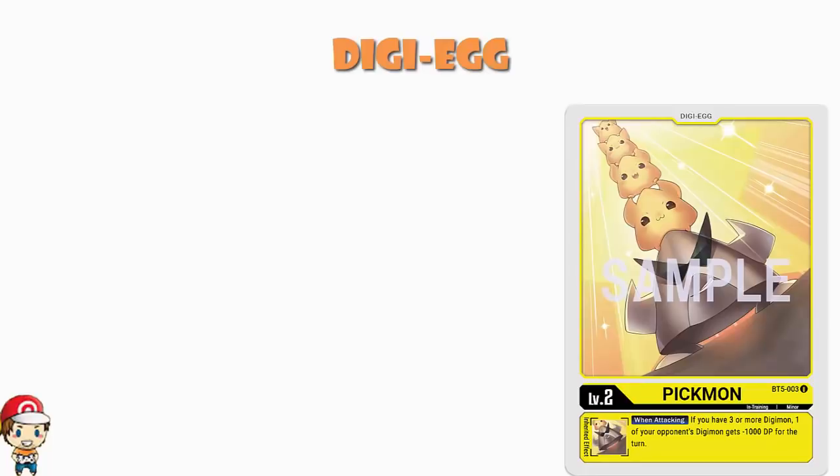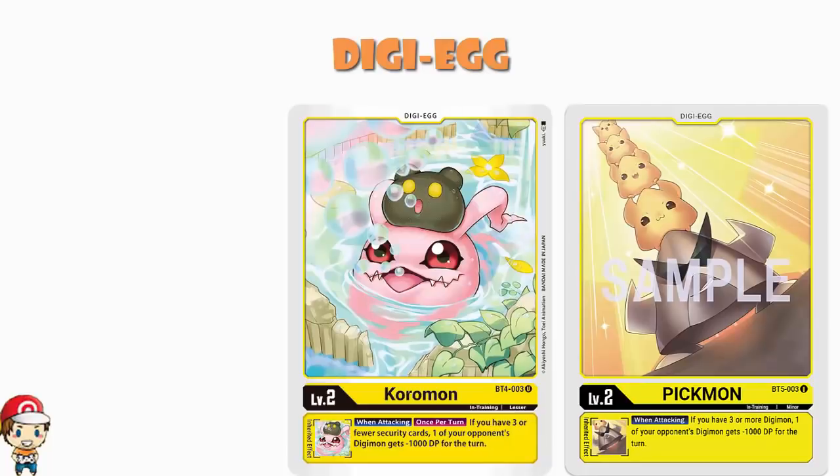The one-off here is the Coromon that came around in BT4. When you are attacking, once during your turn, if you have 3 or fewer security cards, one of your opponent's Digimon gets minus 1000 for the turn. So it's the same kind of effect as Pikmon, but essentially these Yellow decks feel more confident having 3 or more Digimon in play than having 3 or fewer security cards. So you're still going to be trying to lower power — that's the only thing your Digitama are doing — but you're trying to go for the most likely way that that's going to happen.